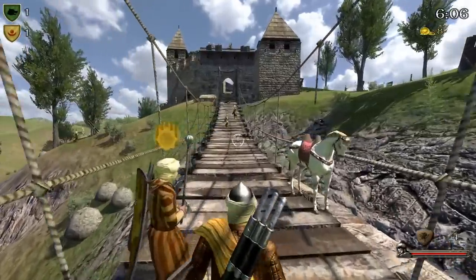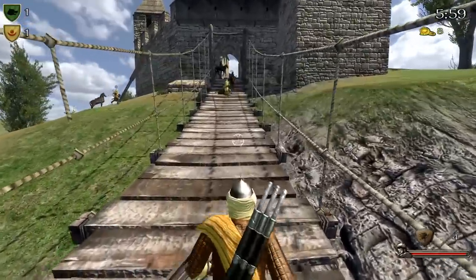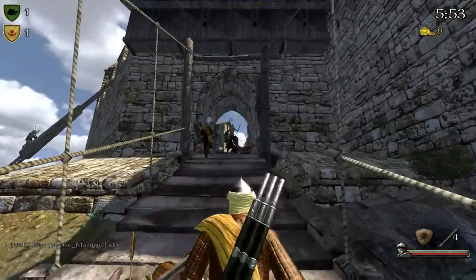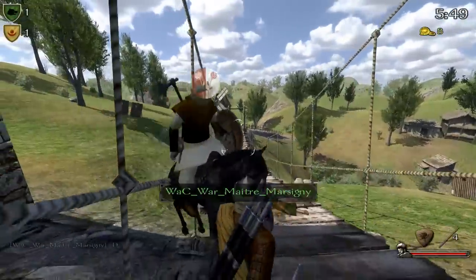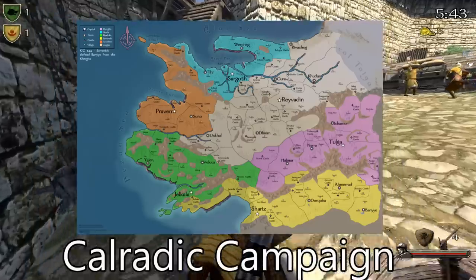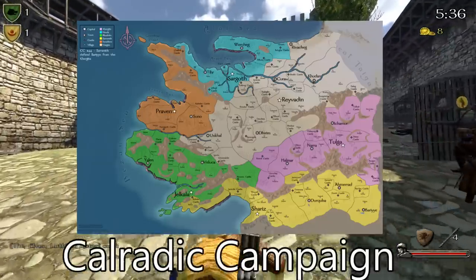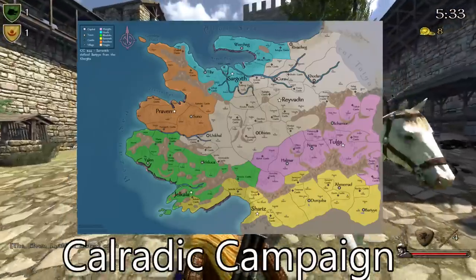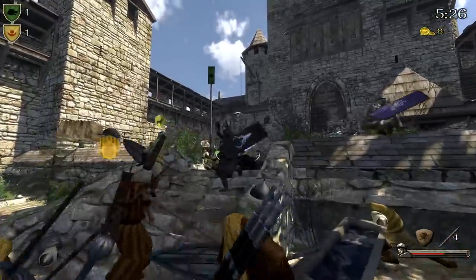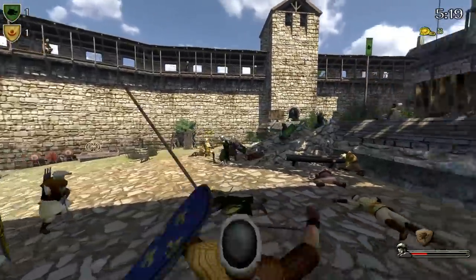Essentially, what happens here is that you, the player, will join and sign up for a faction. You sign up with a faction and you fight for that faction. These factions will go to war against each other, and you're essentially just fighting for territory. This map right here shows the current state of the Calradic Campaign. They started way back in 2016 and it's still going strong, which I just think is fantastic. I really like this idea because you're putting meaning behind the battles — there's a purpose, whether you're trying to conquer territory or defend it. It puts a lot of story, excitement, and lore, and just immersion behind these events.